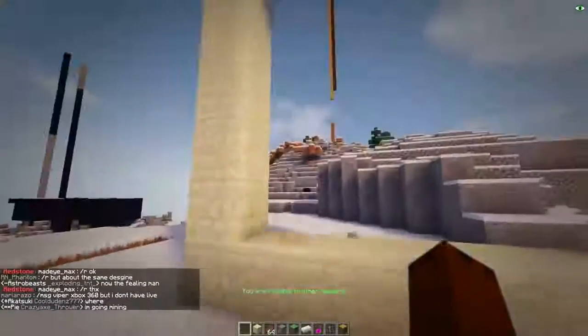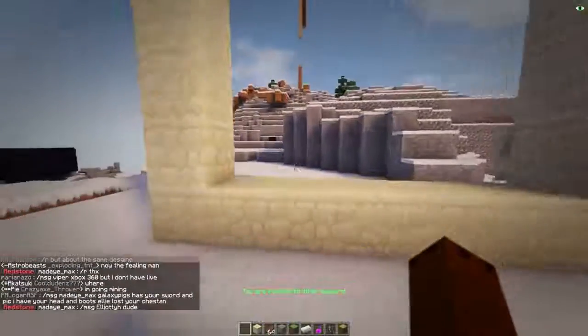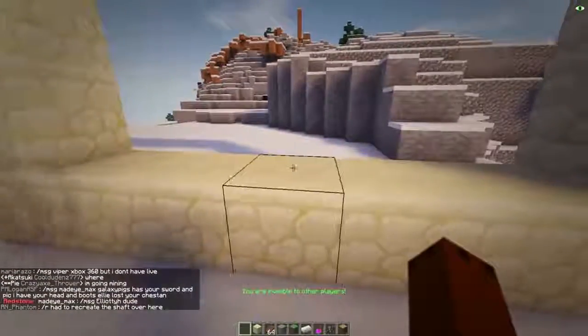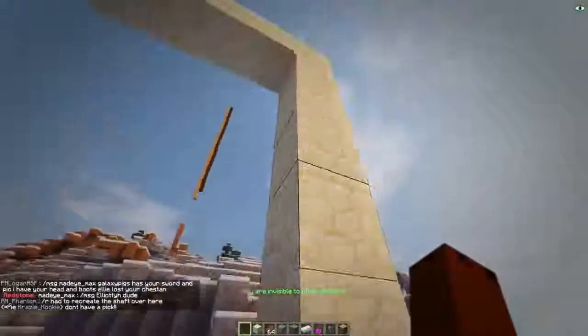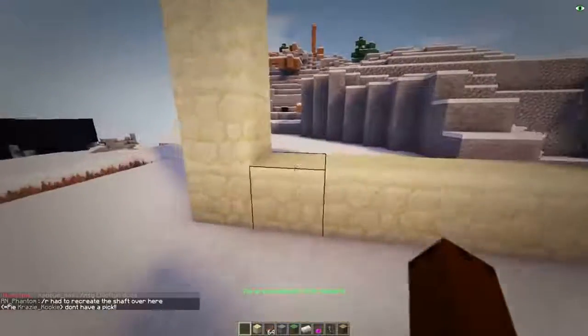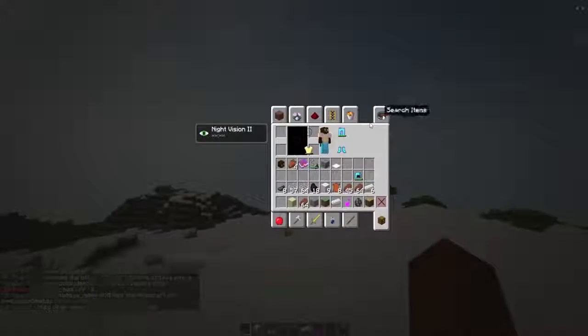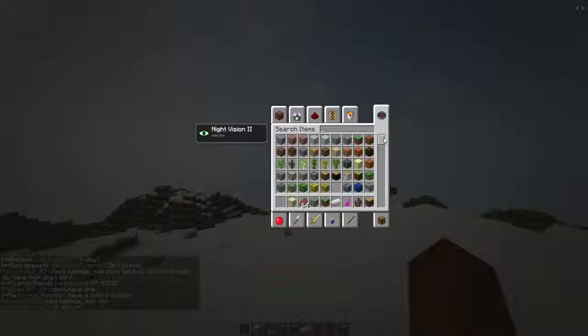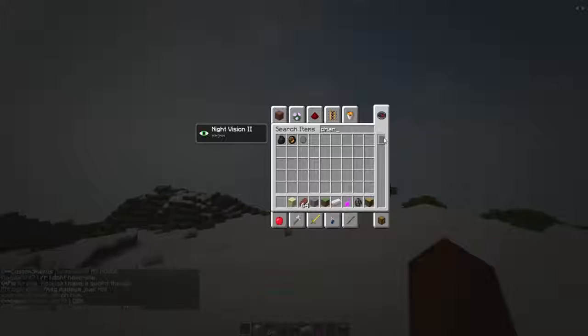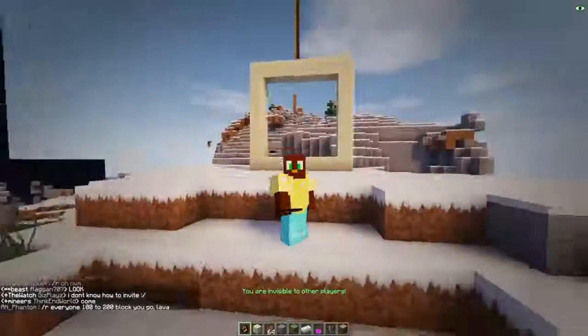You're going to have to place it in this sort of shape — it's a square, exactly 4 by 4 or 5 by 5. So first of all, build this shape. Then you're going to go into your creative inventory and get one of these. They're called fire chargers. You're going to want to use one of these fire chargers.